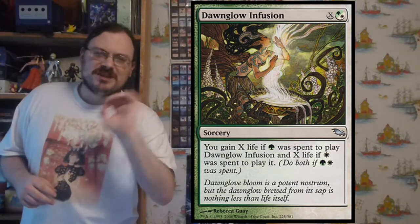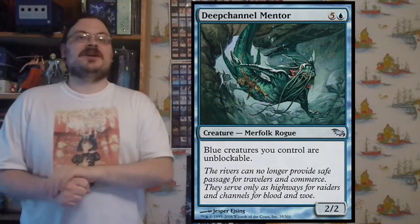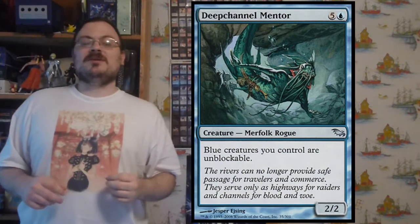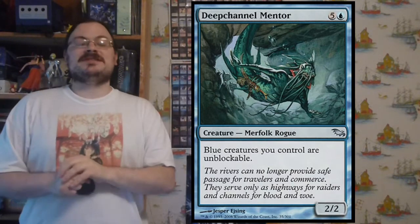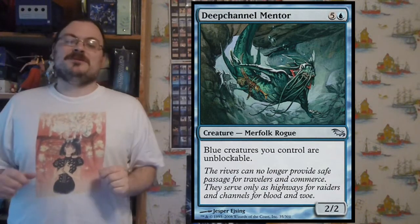Deep Channel Mentor: blue creatures you control are unblockable. Simple as that — you make all your blue creatures unblockable. Along with the wither mentor, this is one of the most powerful mentors in the set.